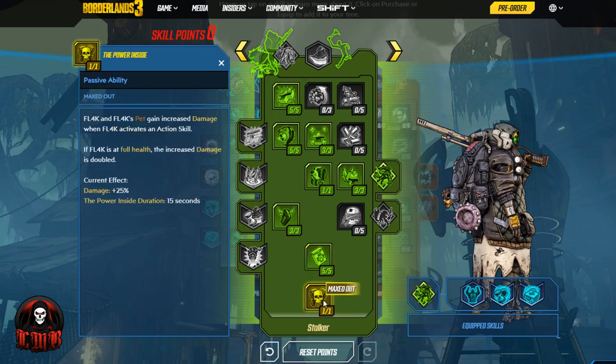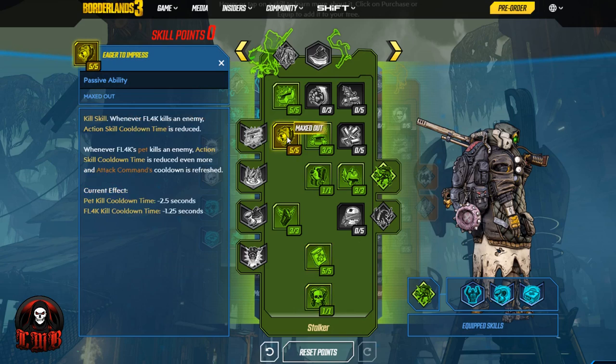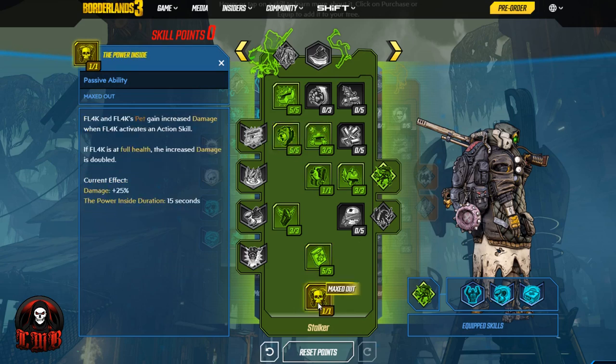The capstone for the Stalker Tree is The Power Inside. Fl4k and Fl4k's pet gain increased damage when Fl4k activates an action skill. If Fl4k is at full health, the increased damage is doubled. The increased damage is 25% straight up — so we do our action skill, get the kills, which does the health regen and the action skill cooldown time reduction. Or if we do our action skill at the beginning of most fights at full health, we'll get a 50% bonus to all damage. And that's all damage — melee strikes, gunfire, grenades, everything. Not just gun damage.